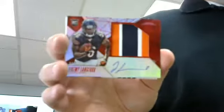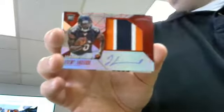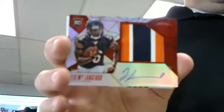This is it - this is your saving grace if you're going to hit something. Bears - Eddie Goldman, rookie to 999. And Bears - nice little card - mirror red to 299, Jeremy Langford - oh, you're a three-color patch! Good looking card. For the Vikings, 499 - Daniel Hunter, rookie. And for the Giants - Odell Beckham insert.